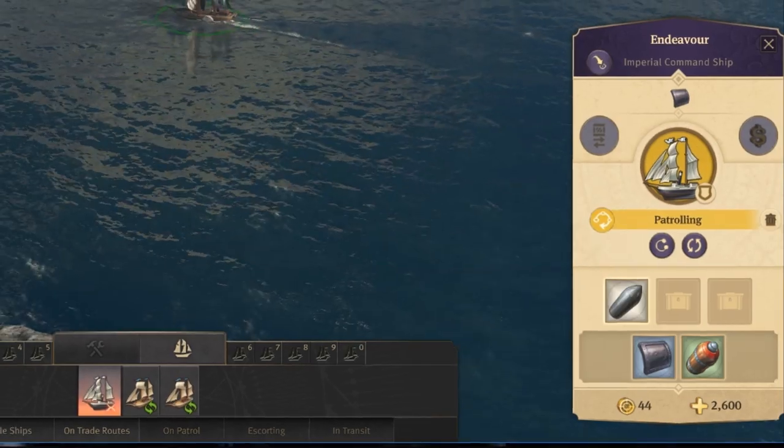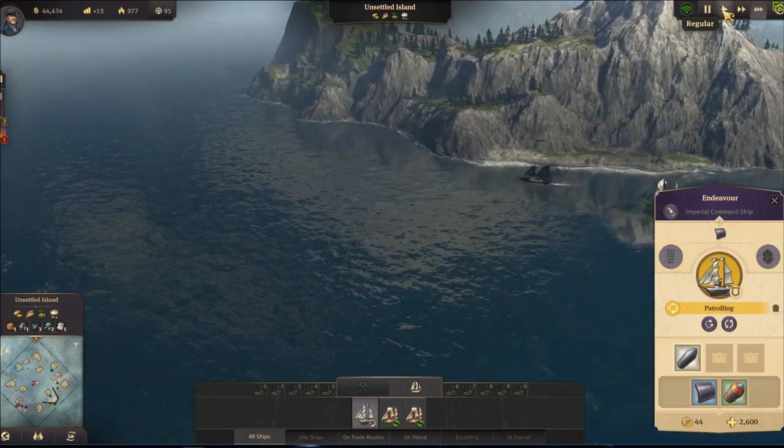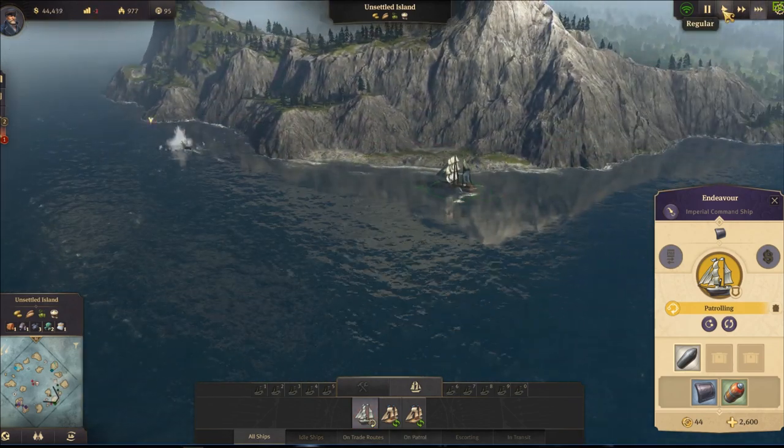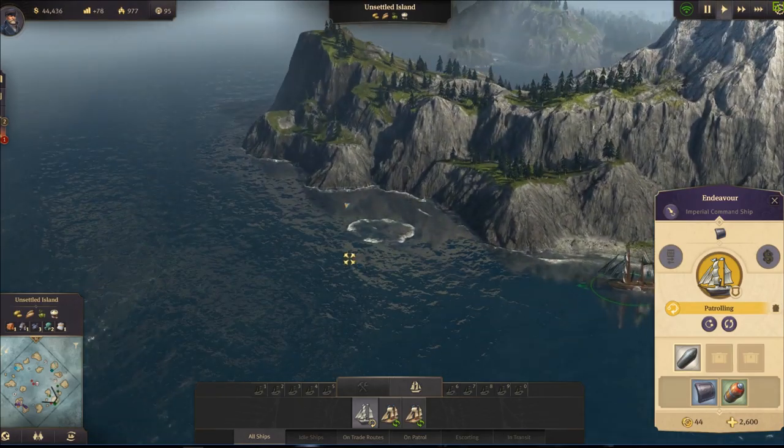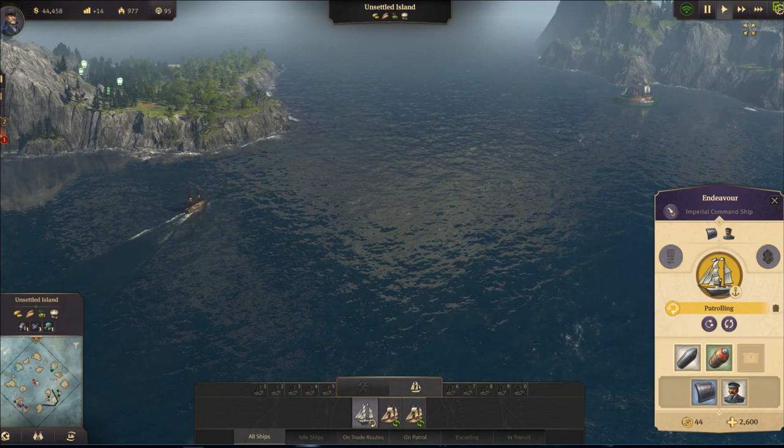In active defense, the ship will try to attack the enemy until it gets out of the patrol zone. In passive defense, the ship will only attack if the enemy is within its shooting range.